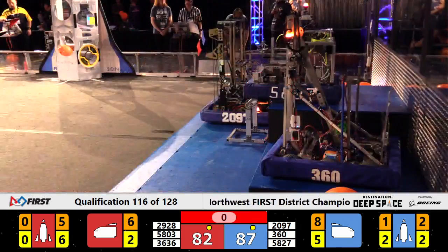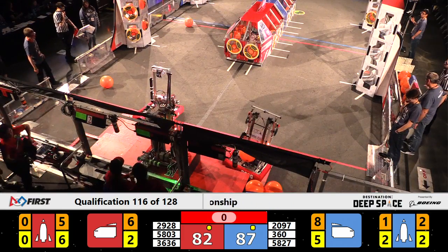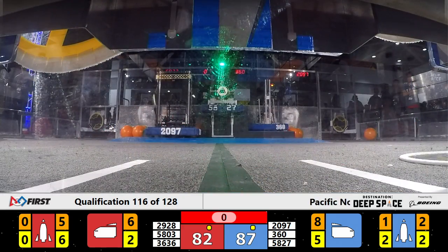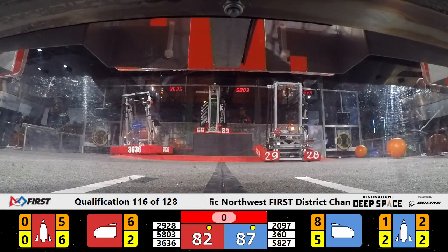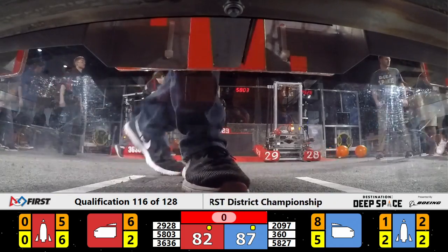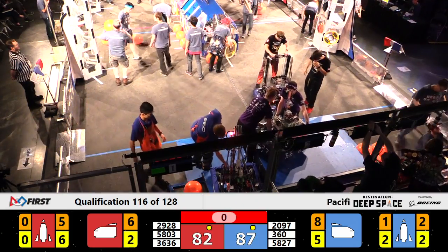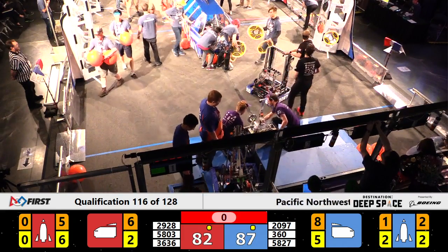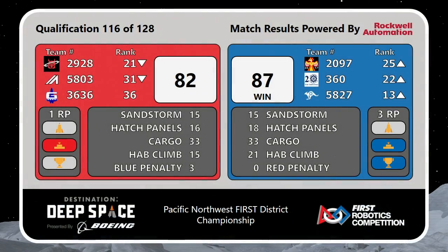Our referees will make the call on whether they get those points, and we'll have your final scores momentarily. Final scores have been tallied in qualification match 116. By the official reckoning, victory to the Blue Alliance, 87-82. Three ranking points help the Kangaroos — 58-27 — up to number 13. The Alliance partners all climb in ranking as well. One ranking point as a consolation prize for the Red Alliance.